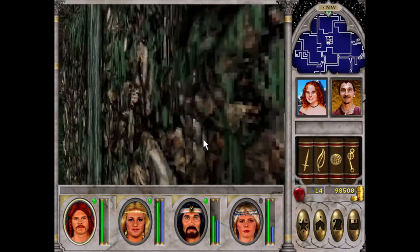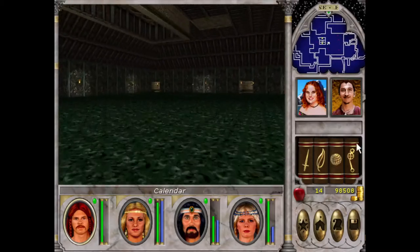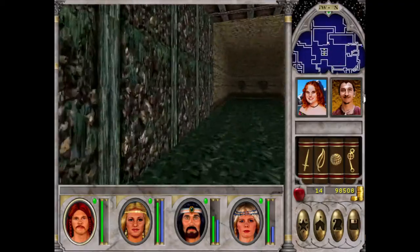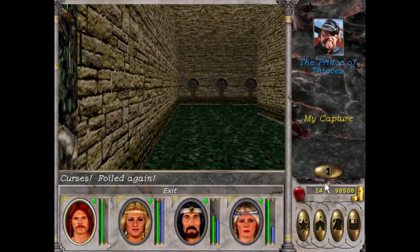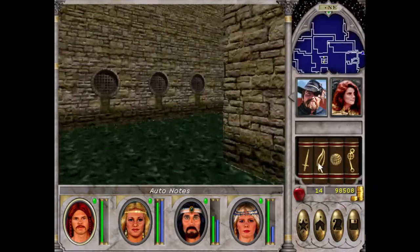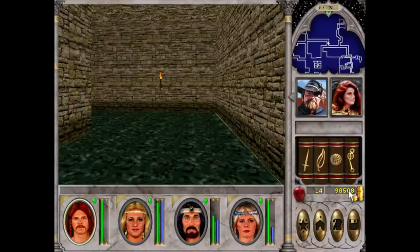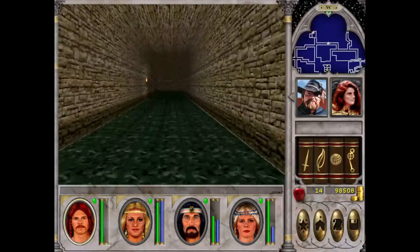Good old Might and Magic 6 — bugs and glitches. But that is Freehaven Sewer complete! We have found our man in the Prince of Thieves. He is not happy about being captured again, seemingly. We've got some very good gold and we are almost at the 6-digit club, so that's exciting.